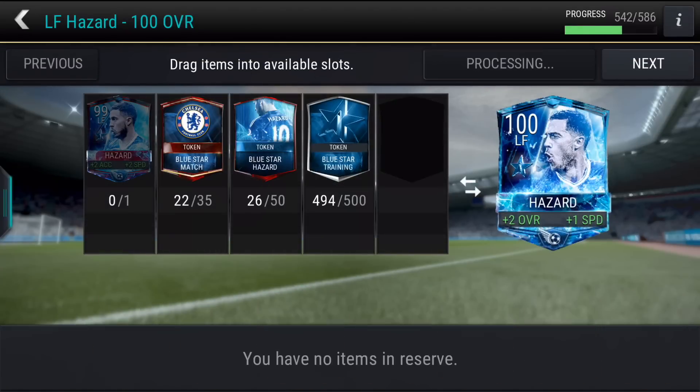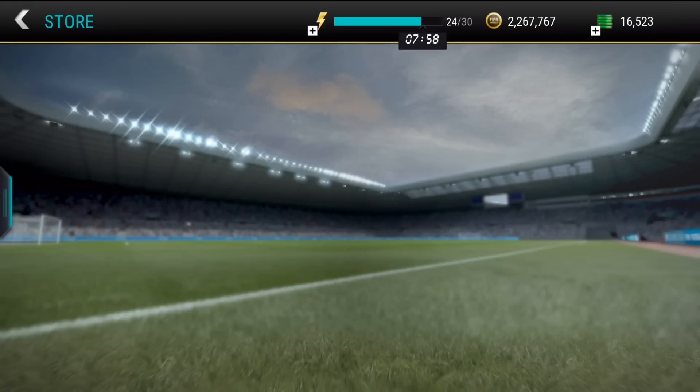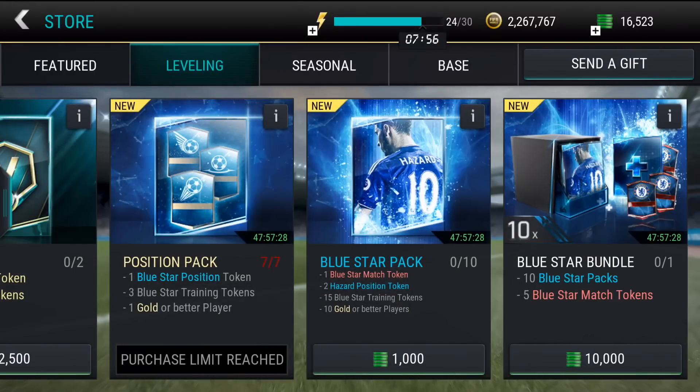We need eight, five, thirteen - yeah, thirteen blue star match tokens and 24 blue star hazard tokens and five blue star trends. We're going to be over by one blue star, but that should from my calculations work out so that the bundle will get it sorted.